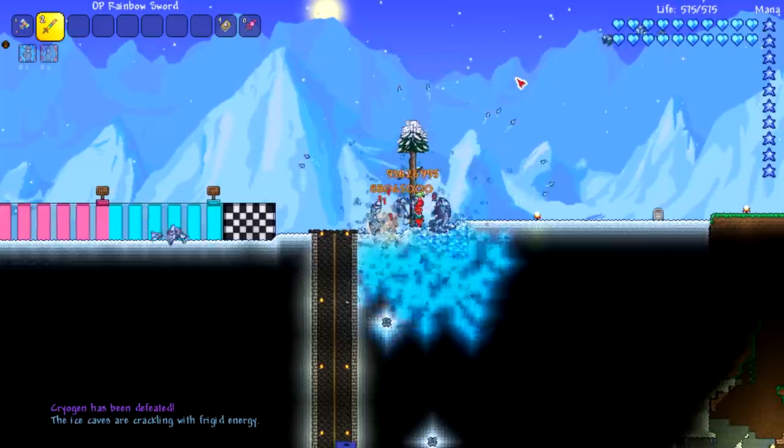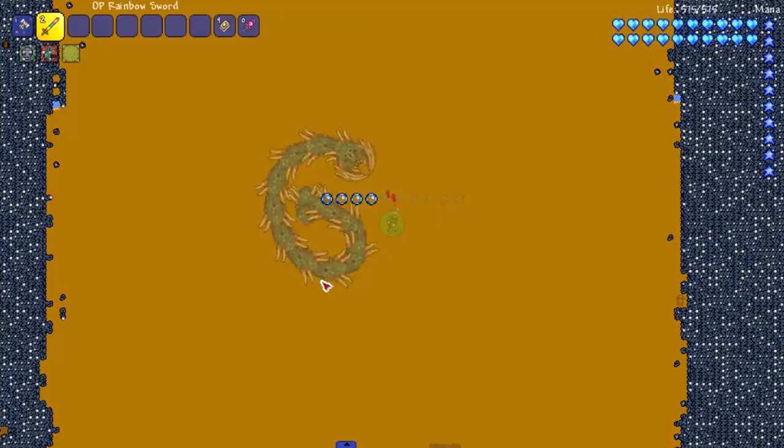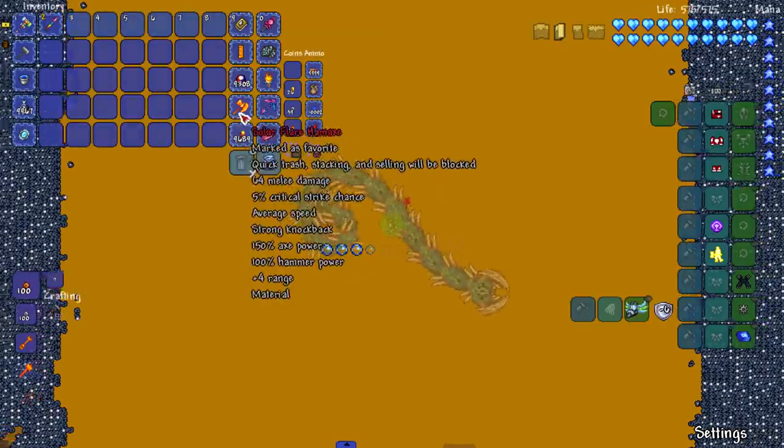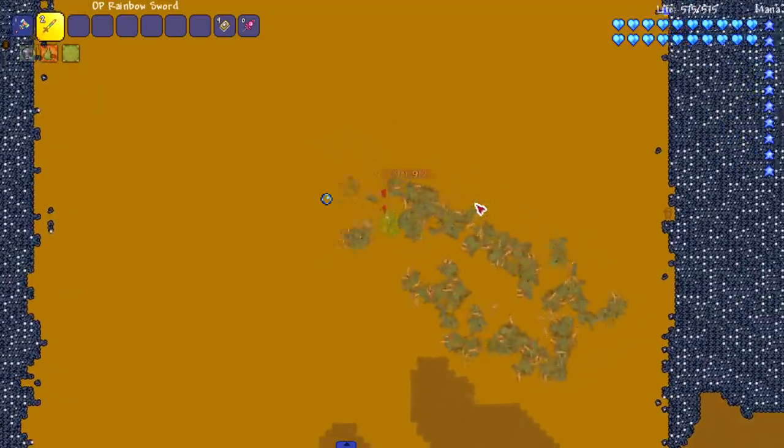Starting off with the hardmode Calamity bosses, we got Cryogen — the icicle — and he's dead now. All right, we have the Aquatic Scourge up next. This dude's kind of weird, he's like a boss and also isn't a boss at the same time. Let me hit him — he turns into a boss randomly when I hit him. I don't know, whatever, he's dead now.